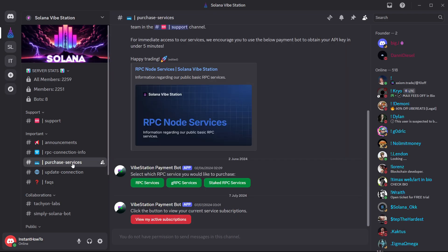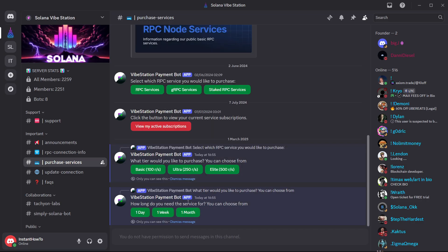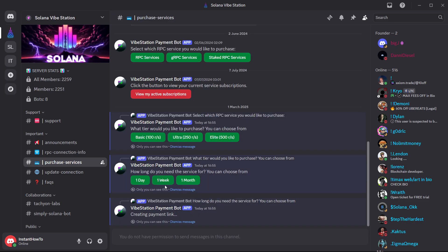Once verified, click on 'Purchase Service' on the left. You'll see options to select which RPC service you'd like to purchase. For example, click on 'RPC Services' and choose your tier — let's say Ultra. Then choose how long you need the service: a day, a week, or a month. For this example, let's do Ultra for a day.